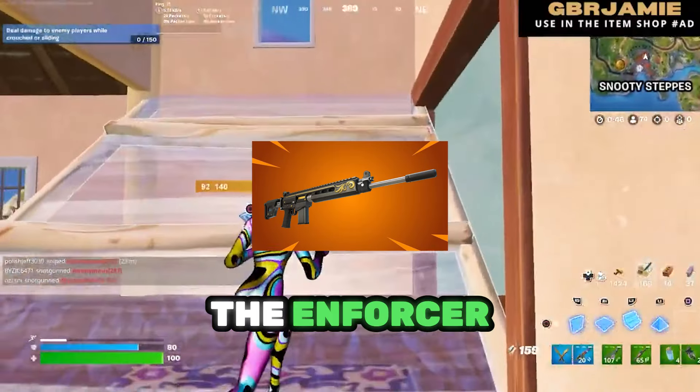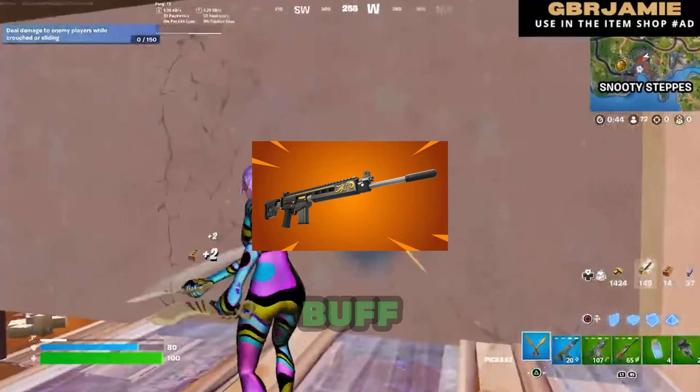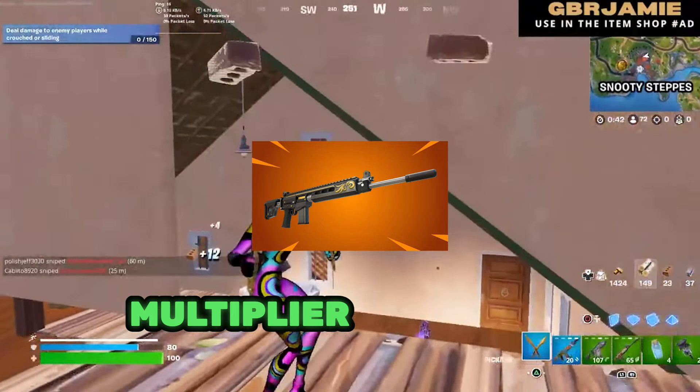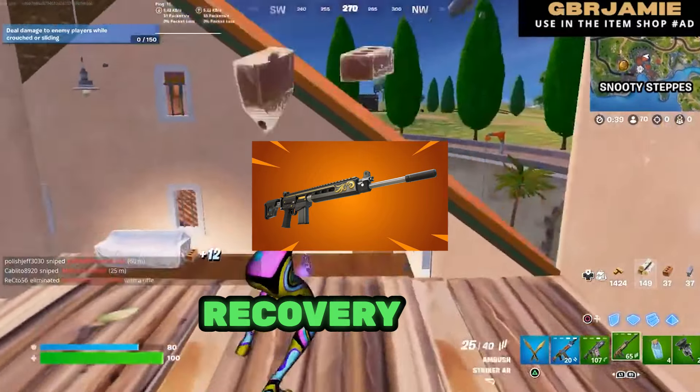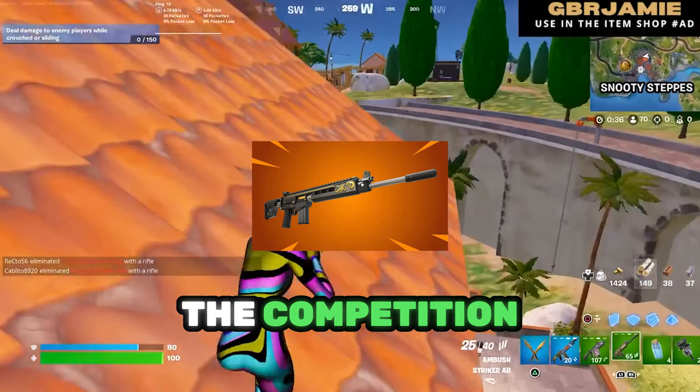Attention sharpshooters — the Enforcer Assault Rifle just got a major buff: Headshot Damage Multiplier increased, less recoil, and faster recoil recovery time. Get ready to dominate the competition.